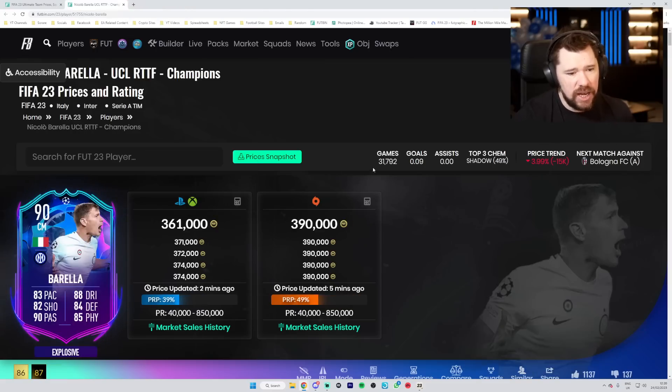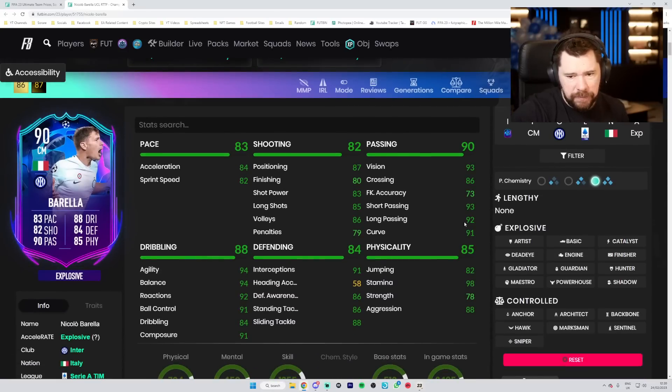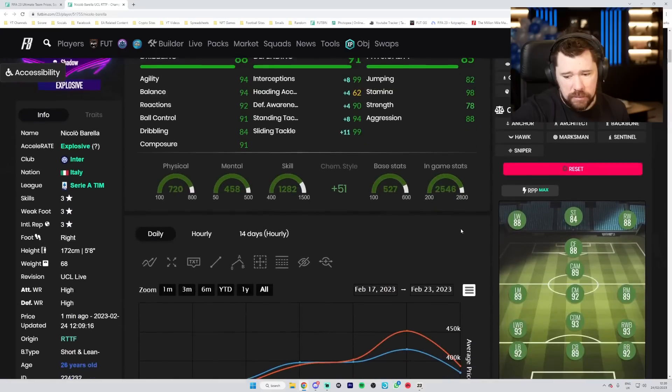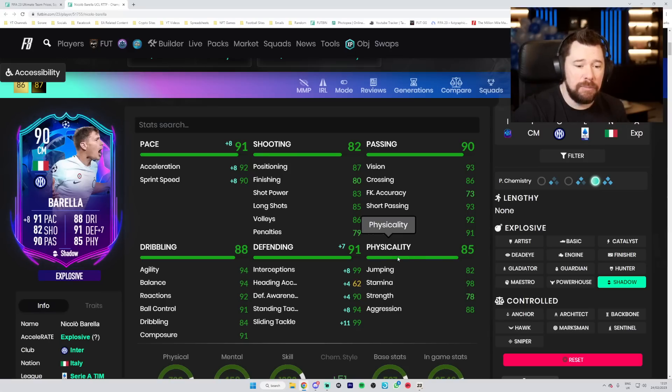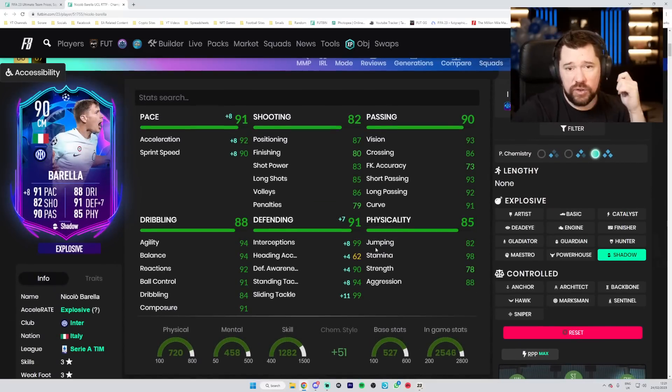Barella is 360,000 coins and only three-star/three-star, which does suck. However, short passing, long passing, and vision are great already; aggression is great; stamina is near perfect; physicals are very good in general; defending is very good; dribbling is amazing; pace is good; shooting is okay. With a shadow on him you've got a DM of absolute dreams. Three-star/three-star is a downside but it's an utterly bonkers card. If you've got any of these cards let me know how you're enjoying them - foot champs is here, thanks for watching, see you next time!